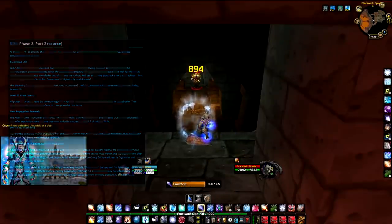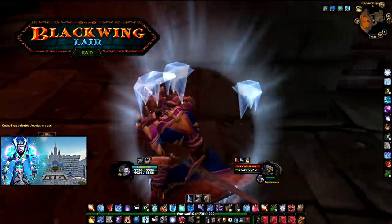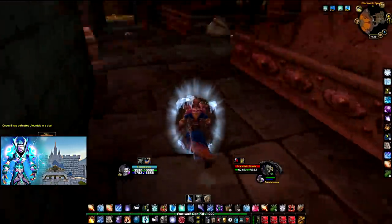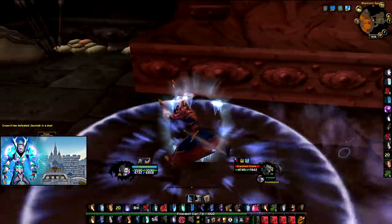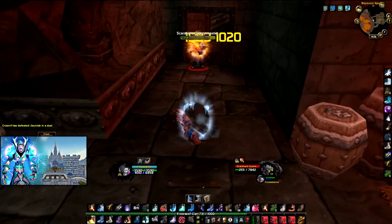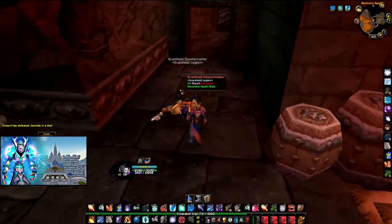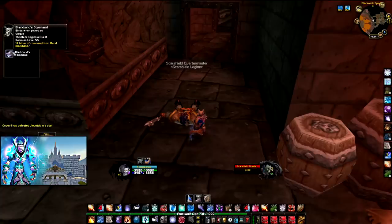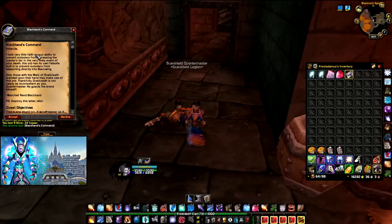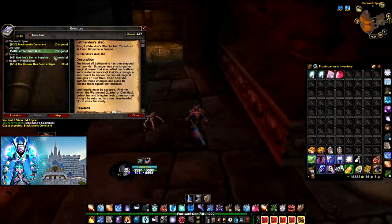First of all, the most important thing will be Blackwing Lair. The 40-man raid compared to Molten Core — Blackwing Lair will have way superior rewards, as you'll find out once you get a couple of pieces. To get attuned, it's possible starting now. You just have to go outside the portal of Blackrock Spire and kill the Scarshield Quartermaster. He will drop a thing called Blackhand's Command — it can drop in a raid. No problem. Do a Blackrock Spire run and you're attuned at the orb behind Drakkisath.